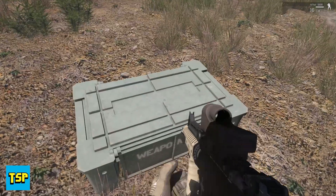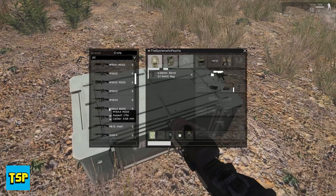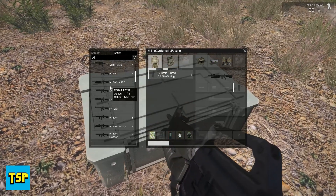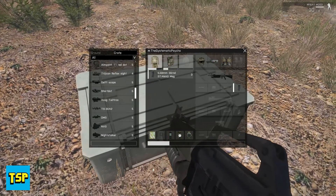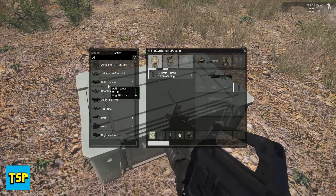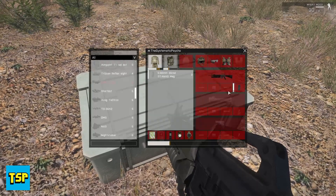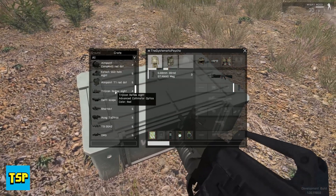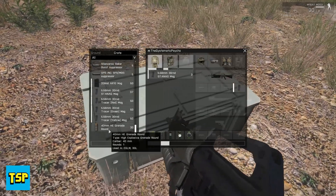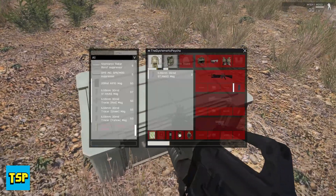Now we're going to get to an M16 — one of the custom ones. This is my favorite M16 of all time, especially the front forearm and the way it looks with the grenade launcher, so badass. It's got the 20-round mag. We'll grab a couple of noob tubes.